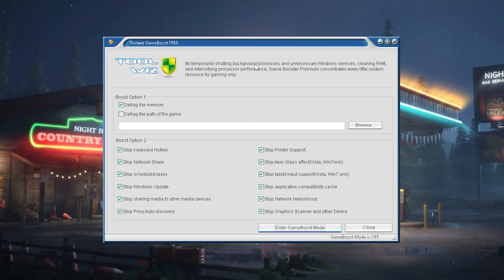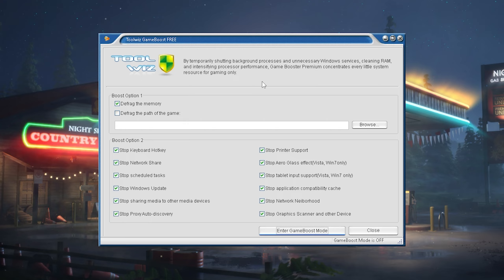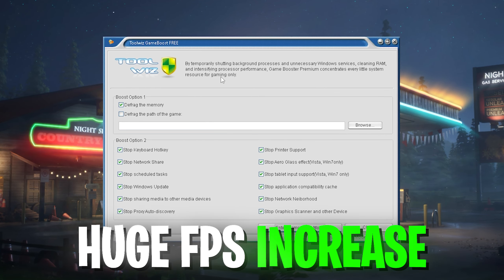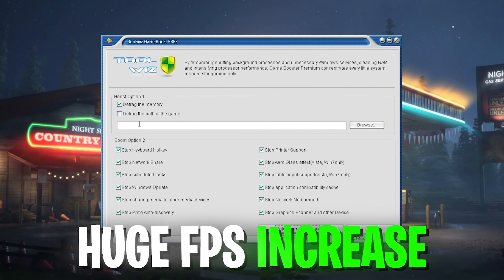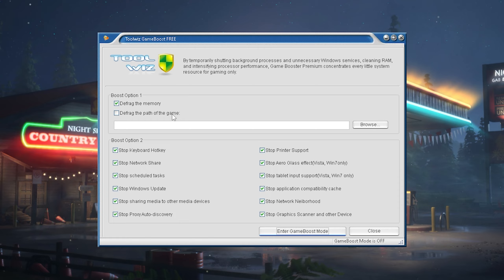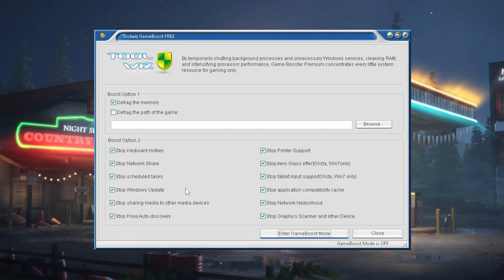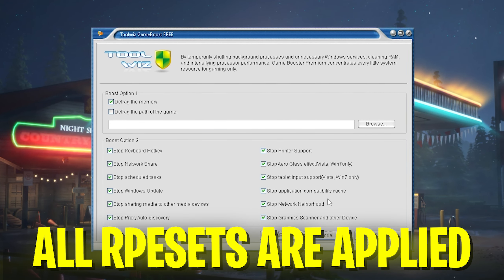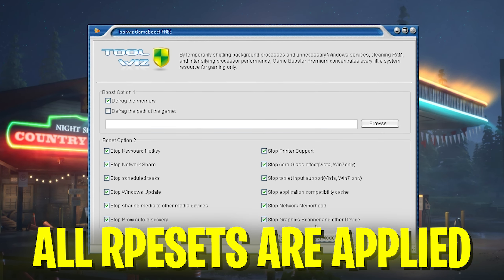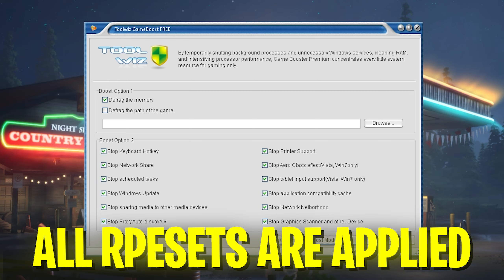By temporarily shutting down background processes and unnecessary Windows services, cleaning RAM and intensifying process performance, Game Booster concentrates every system resource for gaming only. You can see all the settings are already fully applied — boost options include defragmenting memory, stopping keyboard hotkeys, network sharing, scheduled tasks, Windows Update, application compatibility cache, network neighborhood, and stopping graphics scanning on other devices.